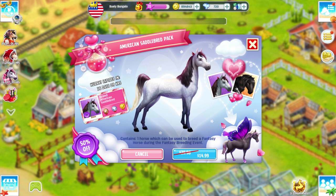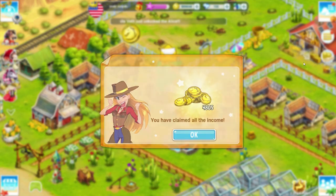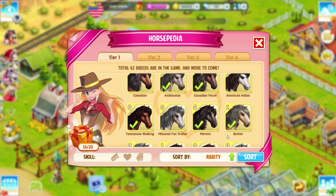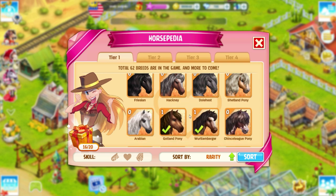There is a saddlebred pack that you can get, which includes one beautiful mythic saddlebred. This horse can be used to breed a fantasy horse if you so wish in a fantasy breeding event going on right now. I'm gonna assume that that is an American Saddlebred with a Frisian based on the photo. Let's check out the horse breed book for more information — and I'd say it's the Frisian right there.